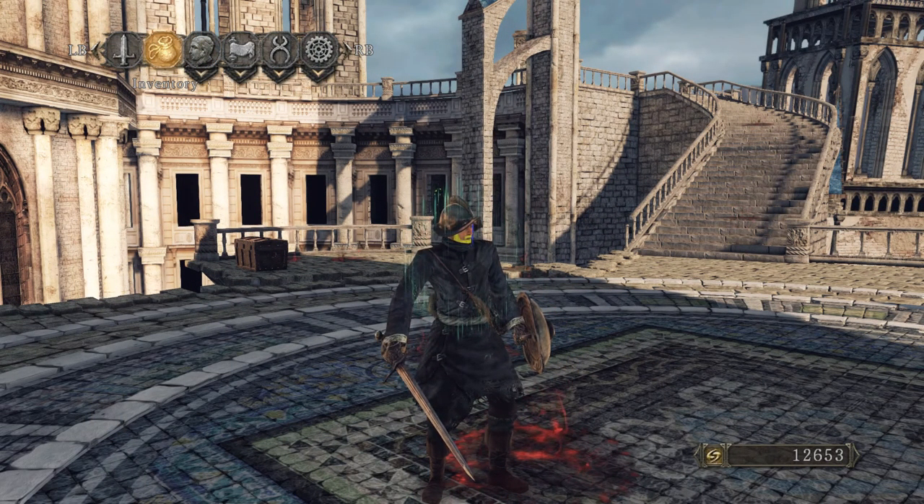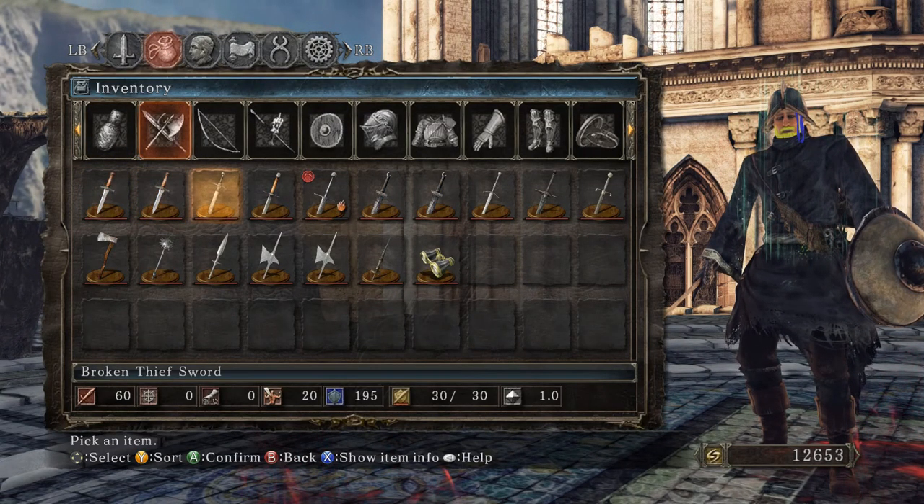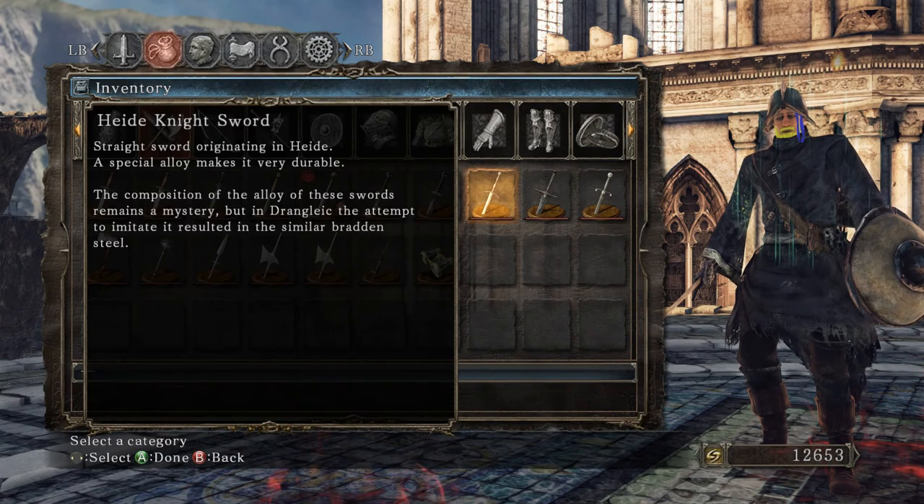They look like Solaire, you know. Heide Knight Sword — straight sword originating in Heide, a special alloy makes it very durable. The composition of the alloy of these swords remains a mystery, but in Drangleic, the attempt to imitate it resulted in the similar Bradensteel.